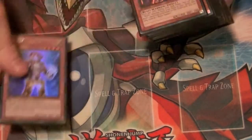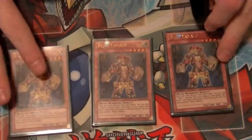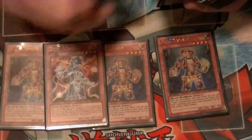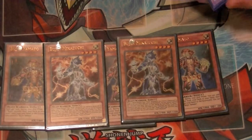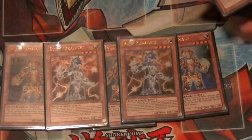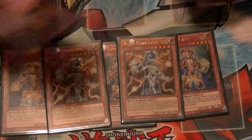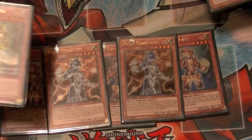Starting off, you need three copies of Yamato — pretty self explanatory, this is your main monster of the deck. Then I run two copies of Mikazuchi. When a card is sent from your hand to the graveyard during either player's turn, add one Bujin Spell or Trap to your hand. It's very good. Also, if one of your Bujins gets destroyed, you can Special Summon it from your hand.